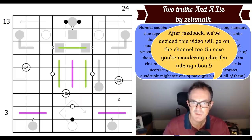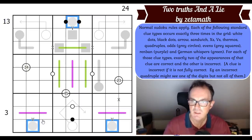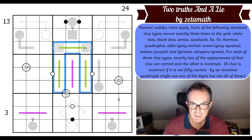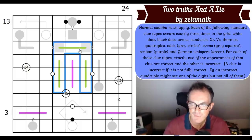Normal Sudoku rules apply. Each of the following standard clue types occurs exactly three times in the grid: white dots, black dots, arrow, sandwich, X's, V's, thermos, quadruples, odds, grey circles, evens, grey squares, Renban, and German whispers. Renbans are purple — three of those. German whispers are green — three of those. For each of those clue types, exactly two of the appearances are correct and the other is incorrect.